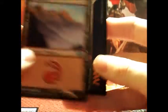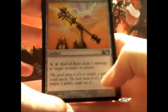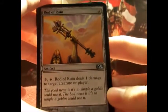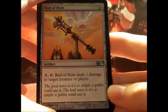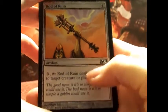We've got those and we have three packs left — let's hope for something amazing! Rod of Ruin — for three and tap it, Rod of Ruin deals one damage to target creature or player.